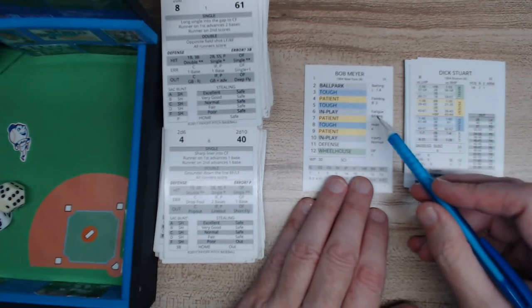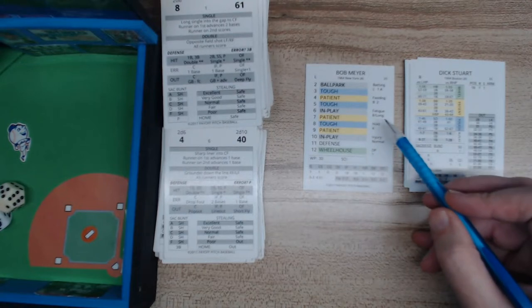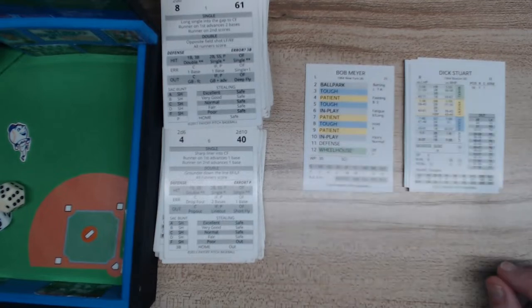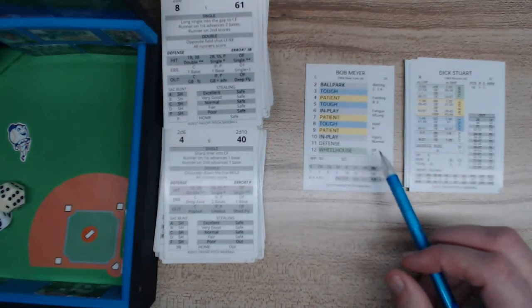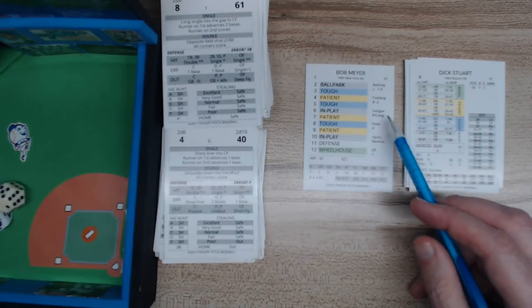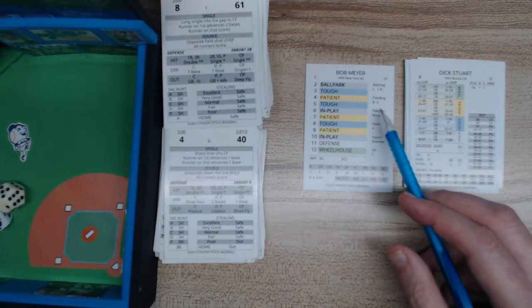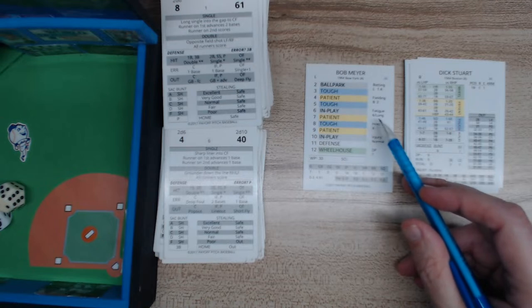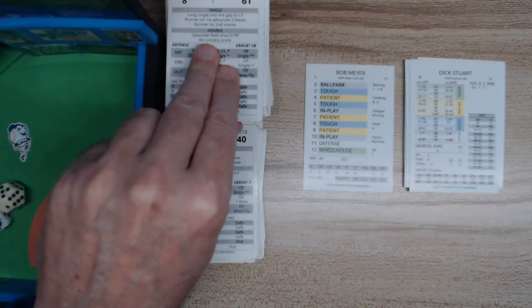Let's look at the fatigue. The Yankees' pitcher fatigue is 6, and Monbouquet is an 8. So in the sixth inning, he becomes fatigued only if he's given up at least three runs — which is not the case for either pitcher right now. It's an efficient system: once the sixth inning rolls around and a pitcher has given up three or more runs, you bring in the fatigue pitcher card.